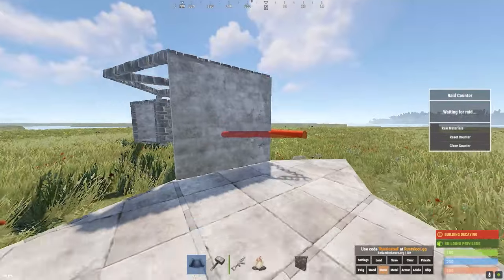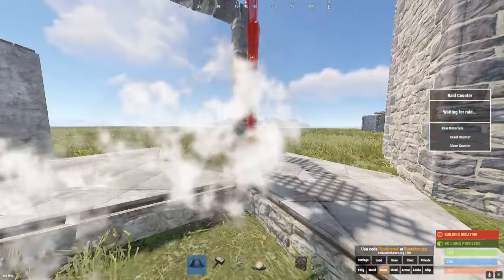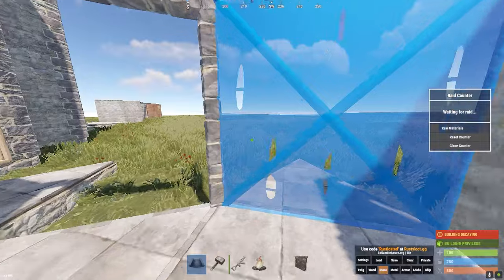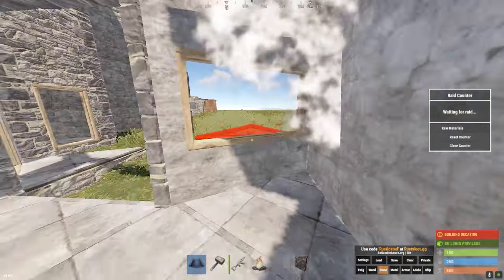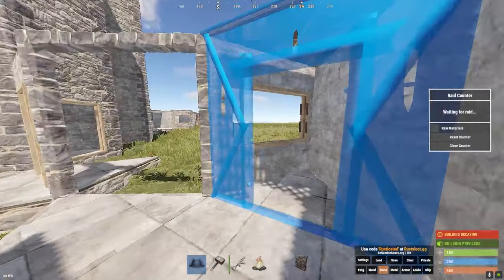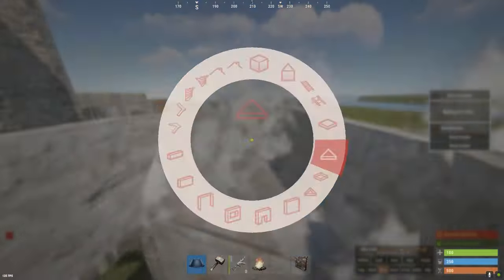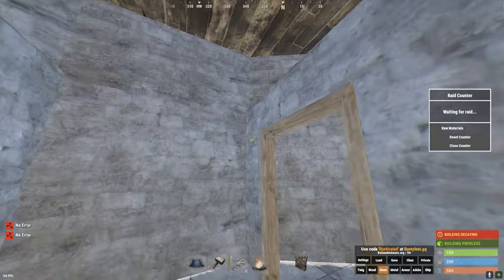Off of each shoot, you're going to notice these are going to start to decay. To stop the decay, just place a frame here and a double in the middle. To finish these: place a wall on these, then windows on these. Two windows facing the base and then two triangle roofs on those. Place a single door on both sides, a frame right here, then place your half walls wrapping around. Seal off like a roof and it should look like a little room where you can place your locker.